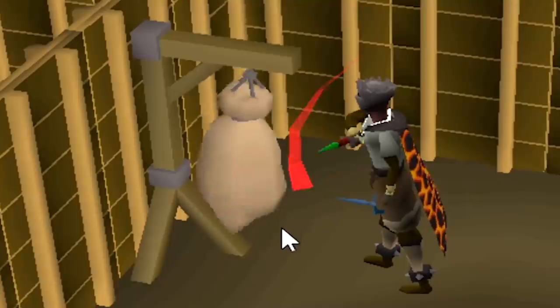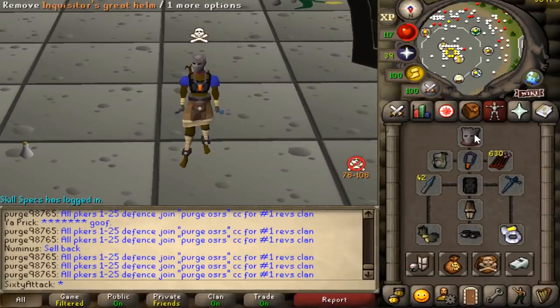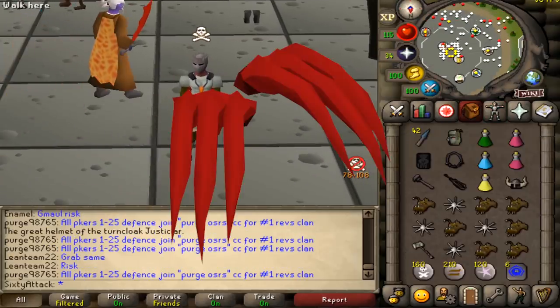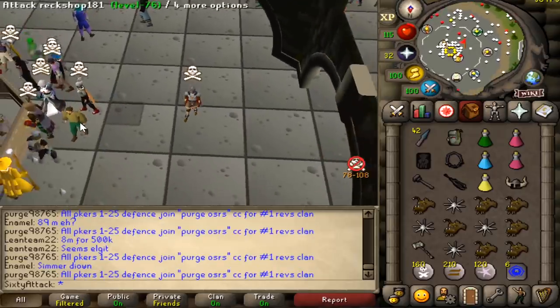That also means you can now hit a 42-42 with a dragon dagger, which is pretty crazy considering the low defense requirement of the Inquisitor's great helm — only 30 defense. It should be a whole lot of fun. Remember, we're giving away a pair of dragon claws next week so make sure you hit that subscribe button.